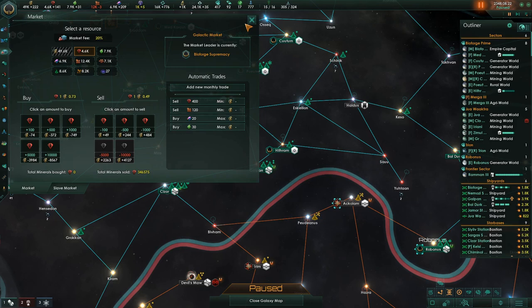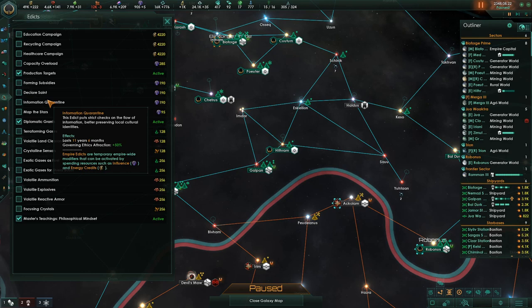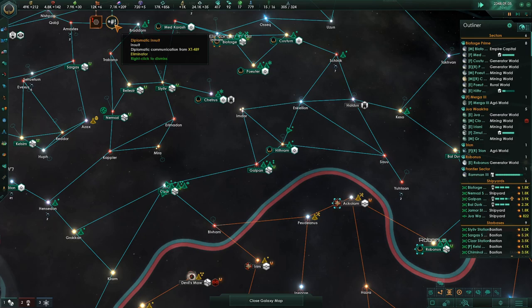We're going to look at what we want to spend on our edicts here. Diplomatic grants. Information quarantine — strict checks on the flow of information, better preserving local cultural identity. Governing ethics attraction is 15%. Declare saint — monthly unity 15%. I'm grabbing that. And diplomatic assaulting these folks.